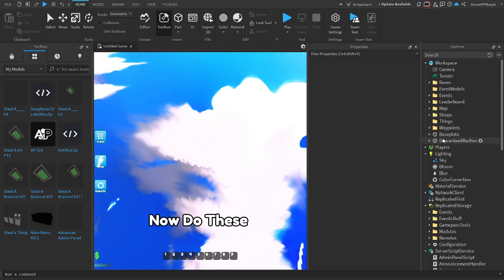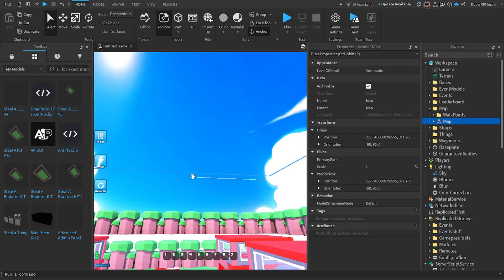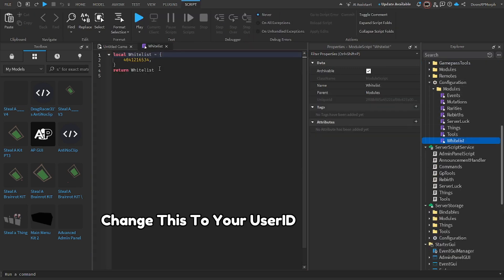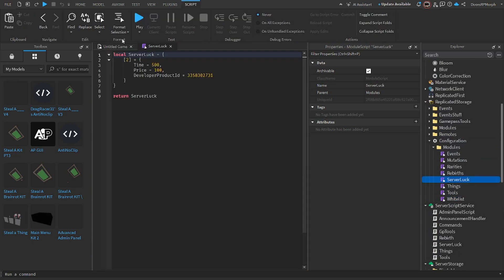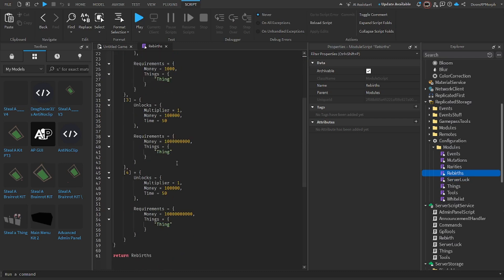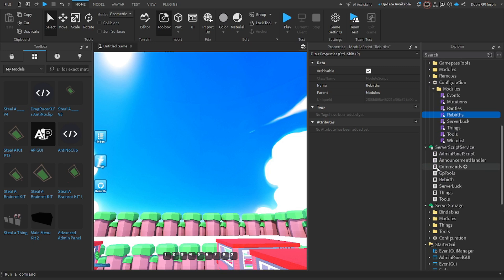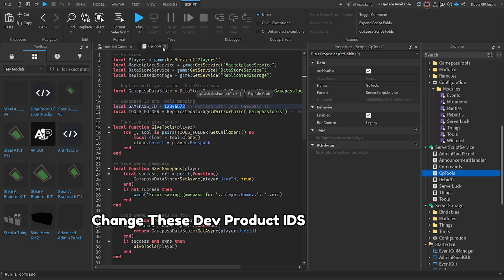Now do these. Change this to your user ID. Change these dev product IDs.